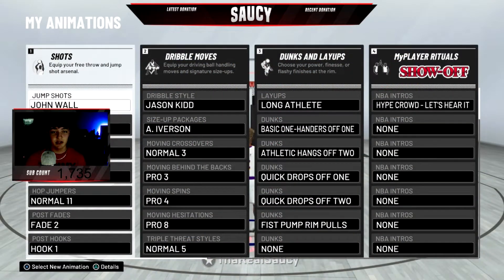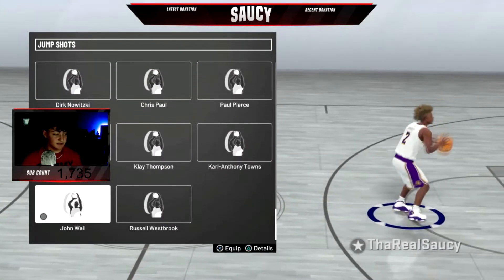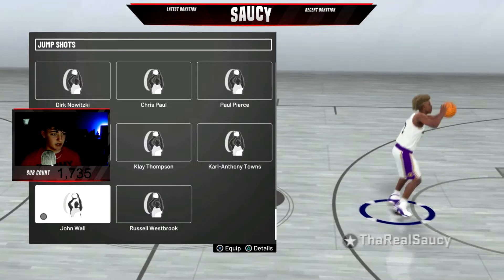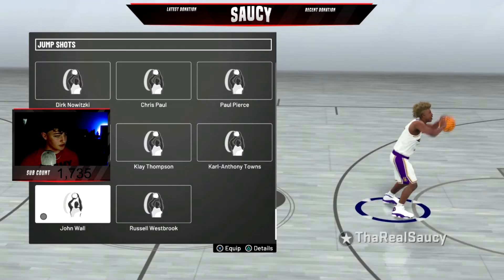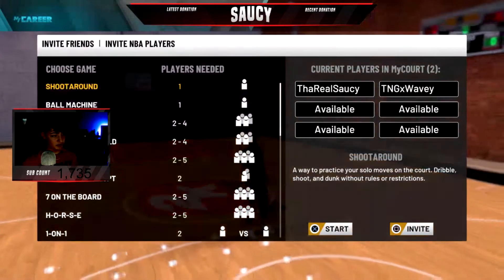Alright, so coming in at number one, the first jump shot is John Wall. The reason why I chose John Wall is it's the best release — especially if you have Quick Draw on gold, it is just smooth as butter. The jump shot is really smooth, so I'm gonna show y'all just how it is.